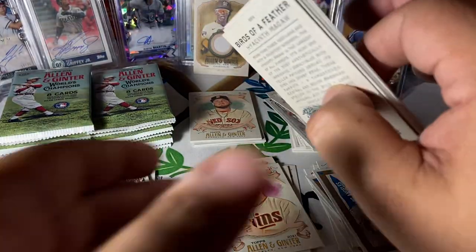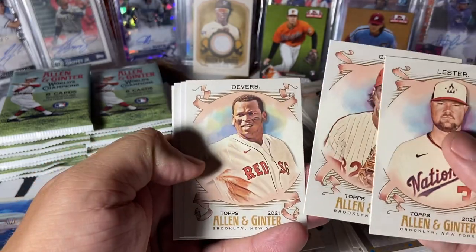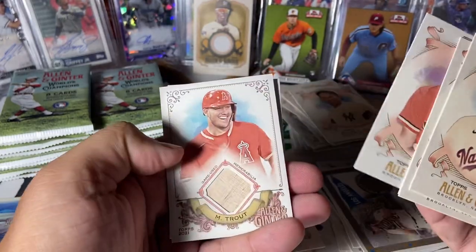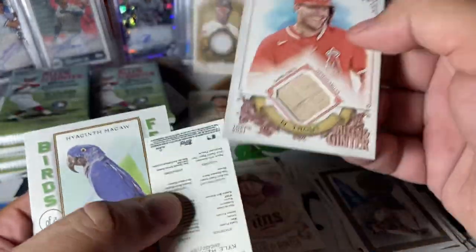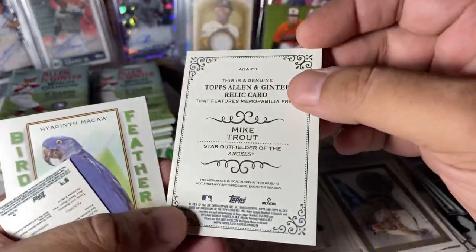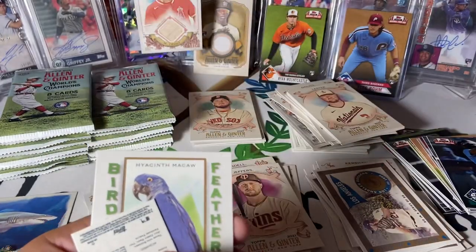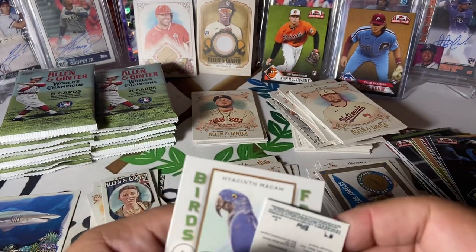Usually the only color you'll get in Ginter is a mini parallel. Devers, Ripken. I didn't realize it was a hit, but it's a nice one — a nice Mike Trout game used memorabilia. That is really cool. Anytime you hit a Trout any kind of relic, it's still a good hit — better than most of the autos you might pull.